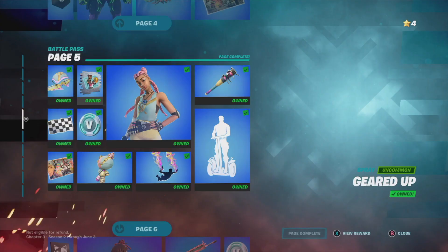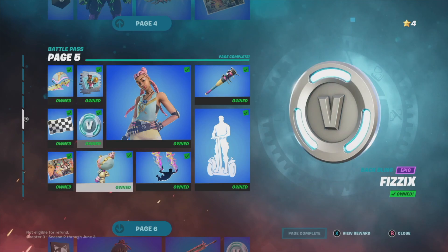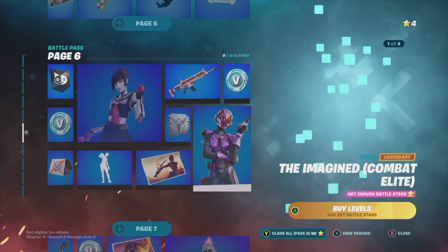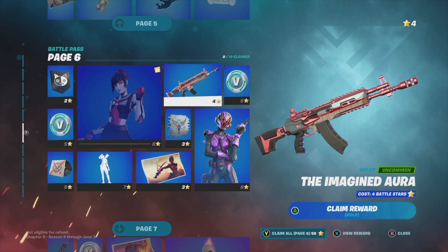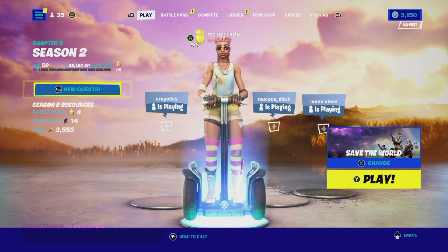Right now I only have four battle stars left, so I need to keep leveling up. I can move on to page six but I can't really claim much yet — I could claim a wrap with four battle stars, but I always wait to claim everything within a page at once. We're all done for now and can go back to look at the skin we just got.